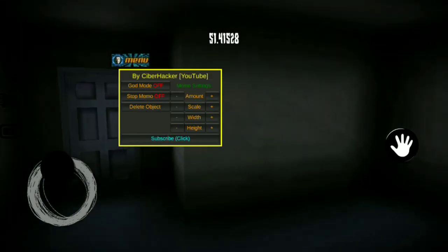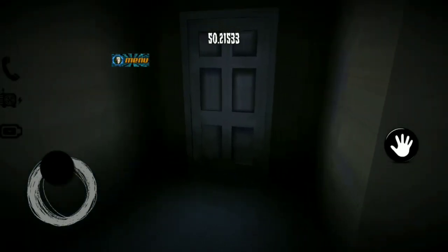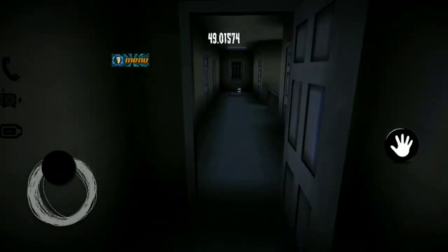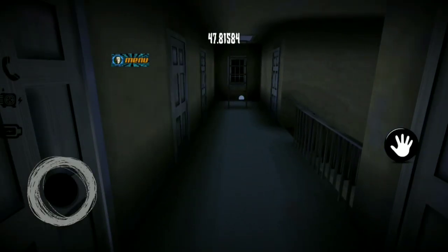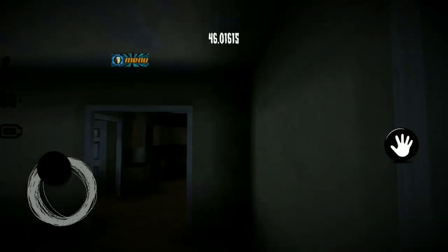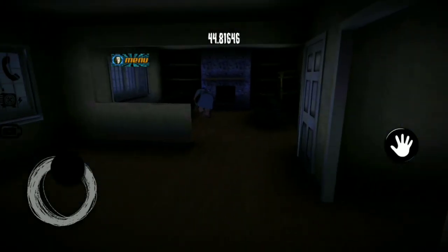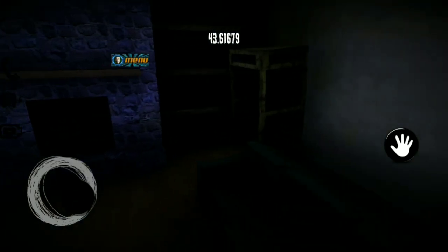This is a great mod menu — it's by Cyber Hacker on YouTube. You can subscribe to him by clicking the link in his mod menu. Basically you have God mode, stop Momo, and you can rescale Momo to be really big, wide, you can make him fat, fast, or clone him. It's a really great mod menu with a lot of stuff you can do, and it makes your game experience way more fun.